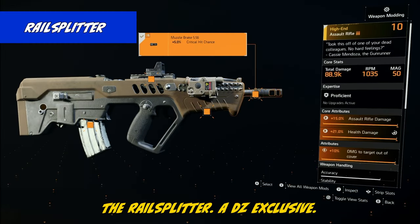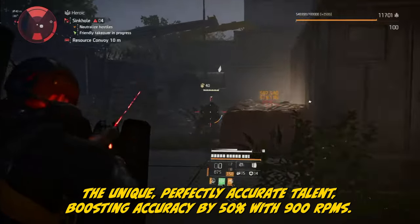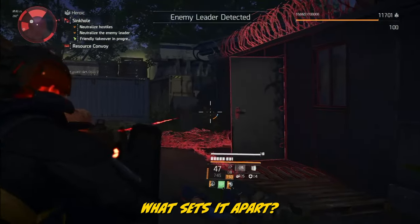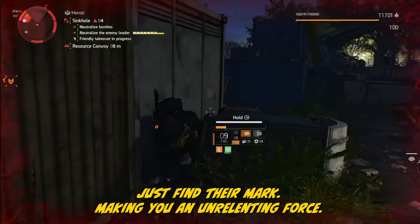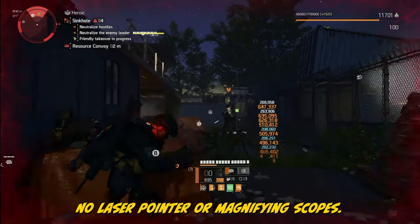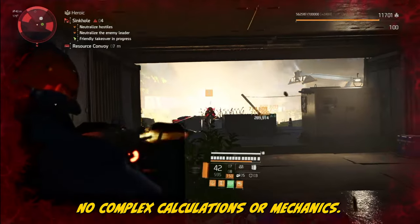The Rail Splitter is a DZ-exclusive — not just a firearm, but a precision masterpiece that dominates the battlefield. The C-TAR boasts the unique Perfect Accurate talent, boosting accuracy by 50%, with 900 RPMs promising an exhilarating shooting experience. What sets it apart is the partnership with Perfect Accurate: pull the trigger and shots just find their mark, making you an unrelenting force. The Rail Splitter has limitations — no laser pointer or magnifying scopes — but its beauty lies in simplicity: no complex calculations or mechanics, just point and shoot.